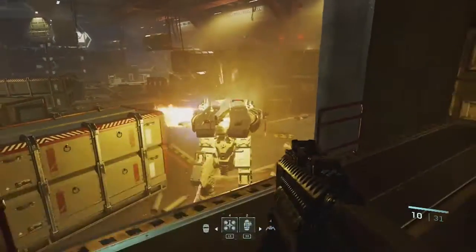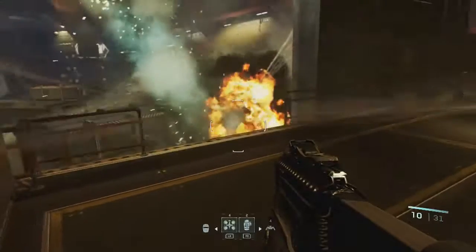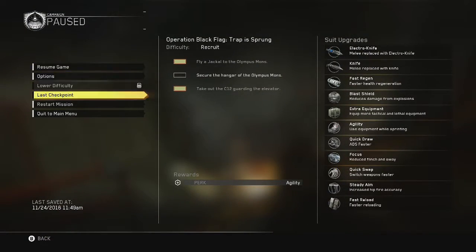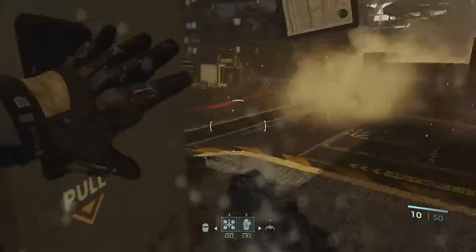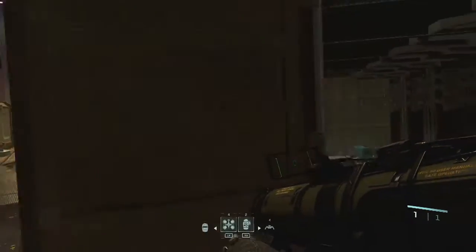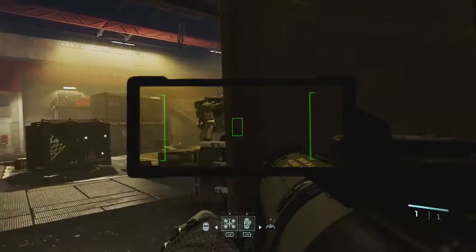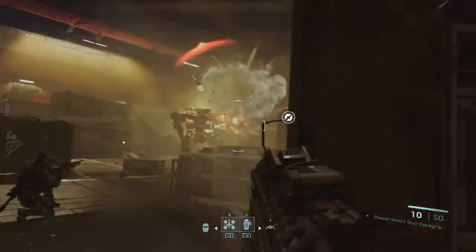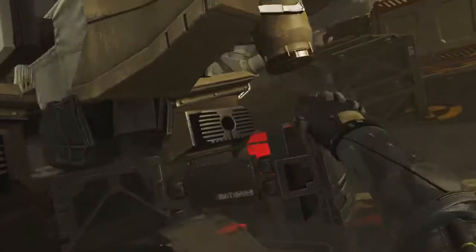As soon as he self-destructs, restart the checkpoint. What we're going to do now is do a right rodeo and a left rodeo. So obviously we've picked up the rocket again - what we need to do now is blow up its left arm, then jump on him and follow whatever comes up on screen.